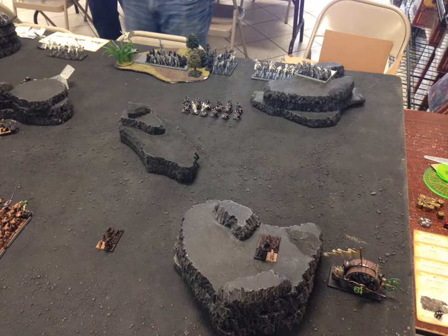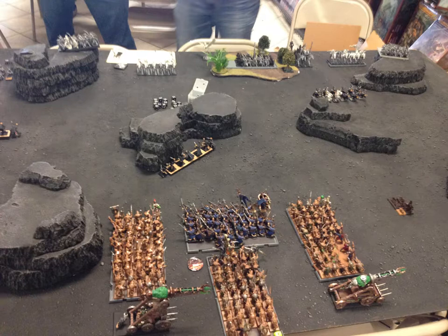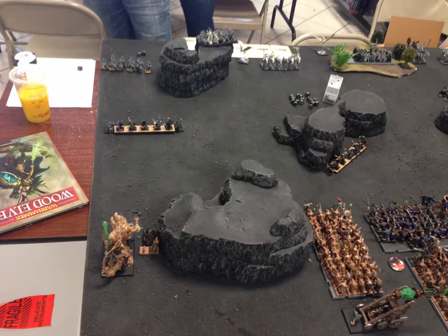On my right side of the board I have my Doom Wheel, a Rat Dart, and another Rat Dart. In the center of the board I have both my cannons and my two units of Slaves, each rocking an Engineer. The one on the right has the Dispel Squirrel Engineer, and the one on the left has the Warp Energy Condenser. You can see my big unit of Storm Vermin with my Warlord, and behind him is the Bunker. I move my Gutter Runners so they don't have line of sight, and I'll pop over the top and shoot at his Wild Riders, hopefully Frenzy Bait them and get them into combat with my Storm Vermin. On my left side of the board, his right, has another Rat Dart, my Hell Pit, and then my Gutter Runners, who are kind of standing off against his scouting unit.